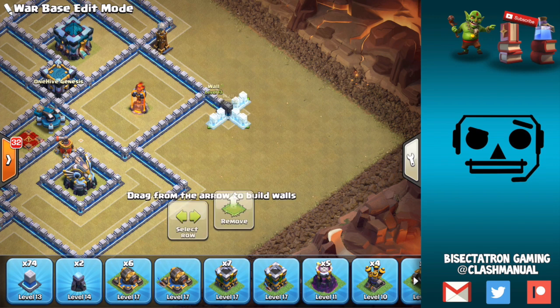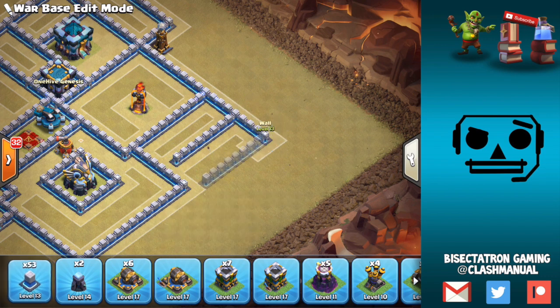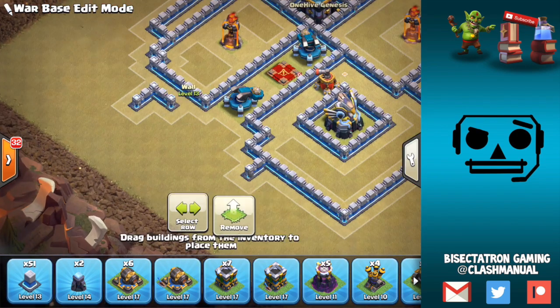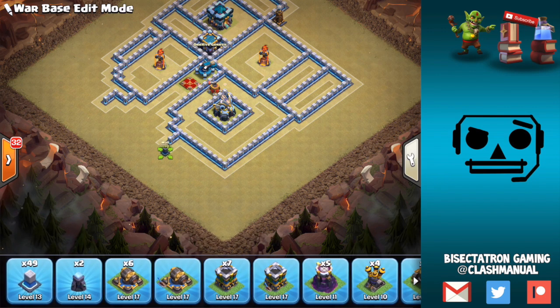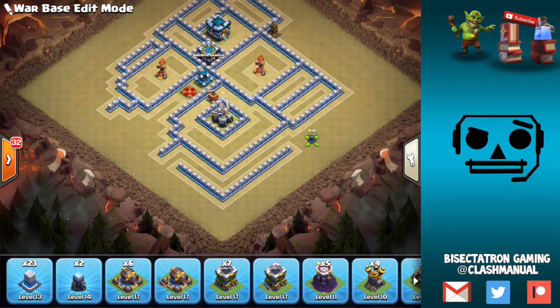I'm going to have more compartments expanding out in this direction — keep things kind of tight here with some smaller compartments. We can put some air defenses to make it tough for Queen Charges and different entries with healers. I think healers are going to be a big thing at Town Hall 13. We still have a third Inferno to place and I'm not sure about this other Scatter Shot yet. I think we want to have some walls here to kind of block stuff, make it a little bit of an uncomfortable entry, make the funnels a little bit tricky.